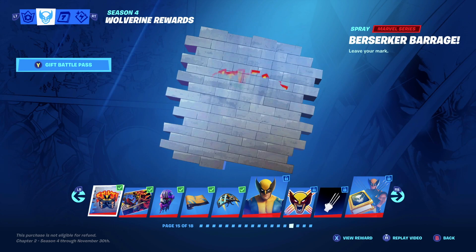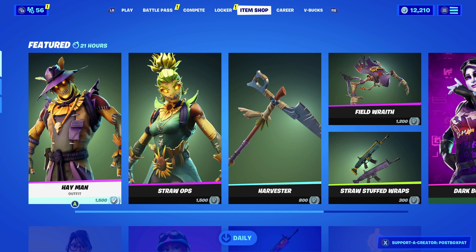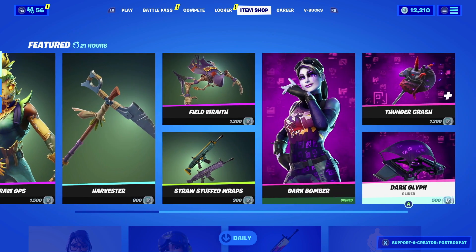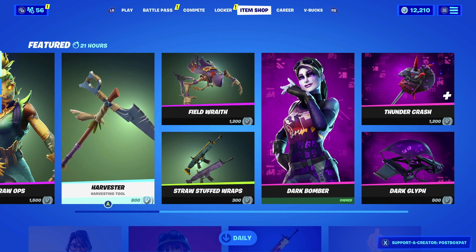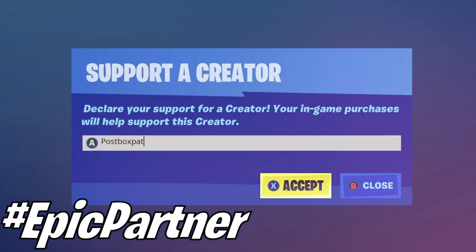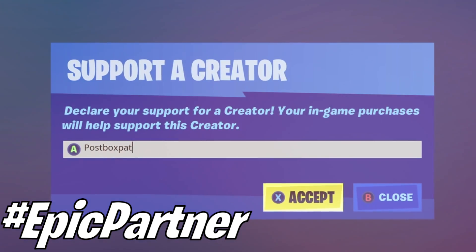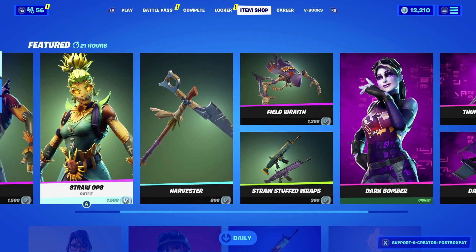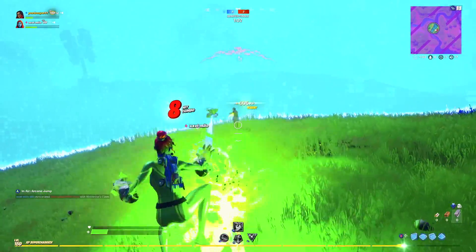Starting off we have the item shop for tonight — this is really exciting. We've got the first return of the Halloween Scarecrow skins: Hay Man and Straw Ops. If you're going to be buying any of these, don't forget to pop in CodePostBoxPat in your shop. This means a lot to me, so thank you everyone considering to do that. They are in the item shop right now with a lot of different stuff.